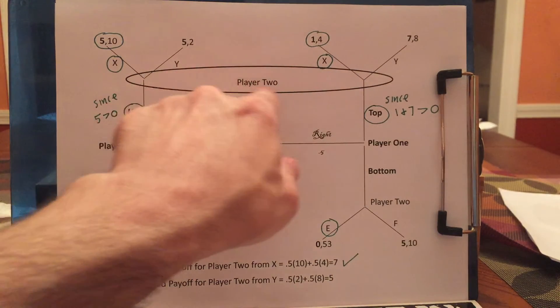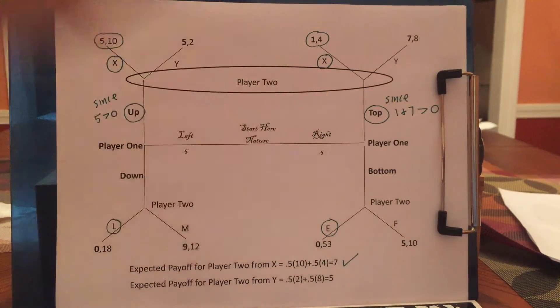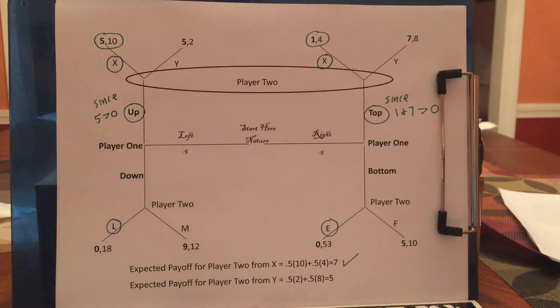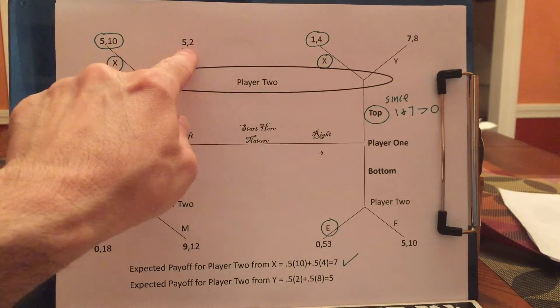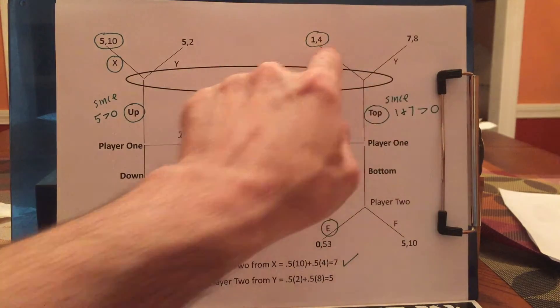Now let's look at what player 2 should do if he ends up here. If player 2 is here, player 2 is uncertain as to whether he's on the left or the right, at least until he figures out what player 1 is going to do. Player 2 should say, if I somehow knew I was here, I'd want X because 10 is greater than 2. Whereas if I knew I was here, I'd want Y because 8 is greater than 4.